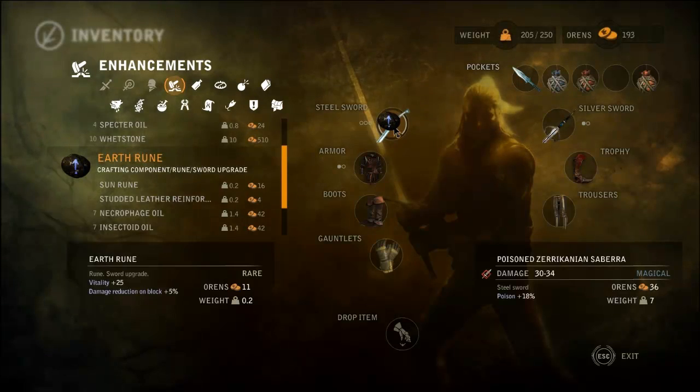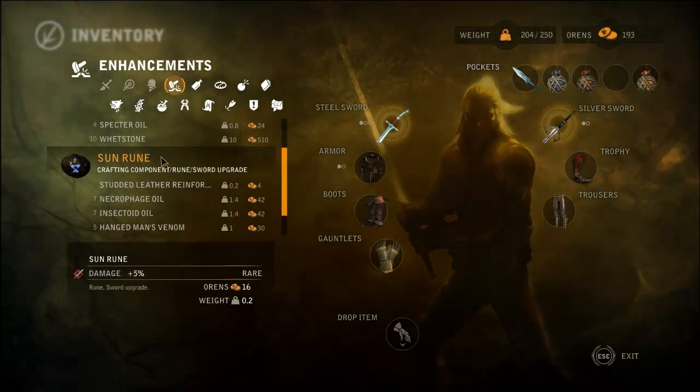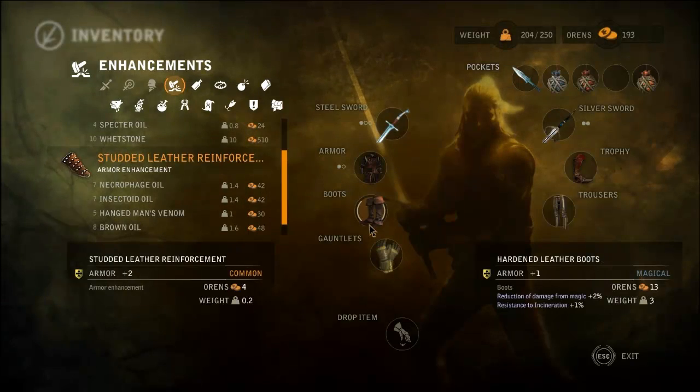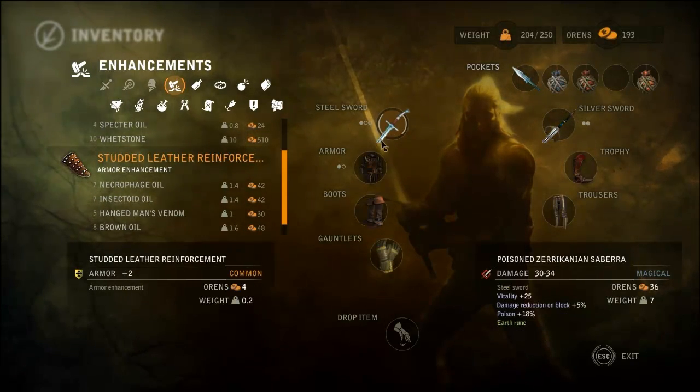I tend to block more when I'm fighting humans, so I'll put that in there. And I'll put the Sun Rune for damage plus 5 into the Silver Sword, which can use the damage boost. 32 to 36, 30 to 34. That's pretty good.